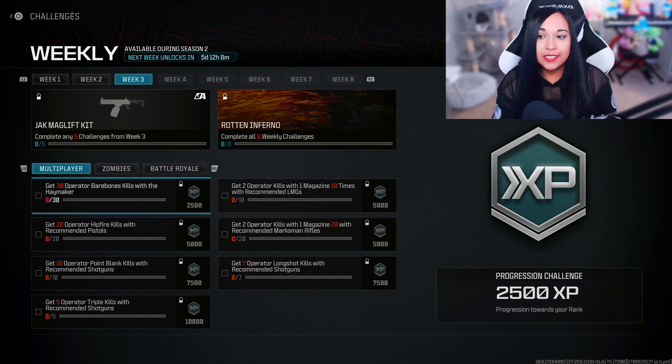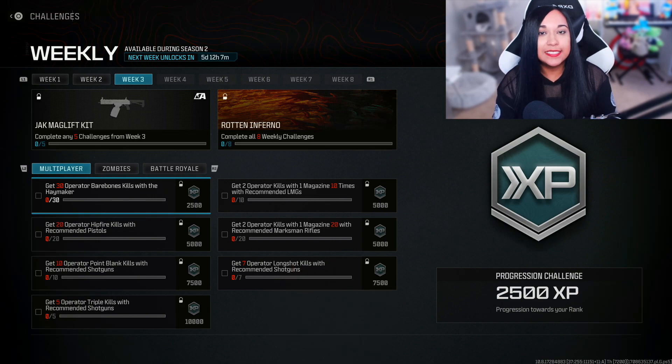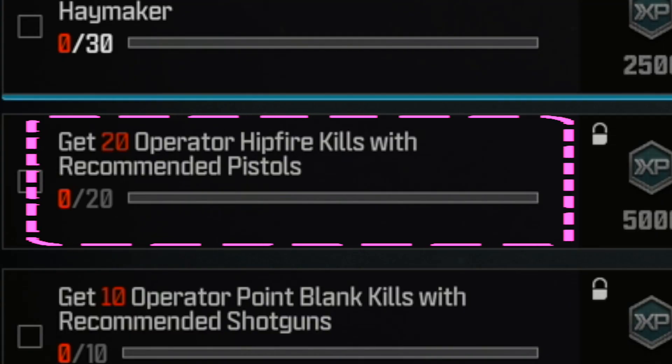So it will be nice to try to unlock my first aftermarket part. If I get a few things wrong, I apologize in advance, as this is my first time unlocking one intentionally. Anyway, one of the first challenges I want to do is get 20 operator hip-fire kills with recommended pistols.